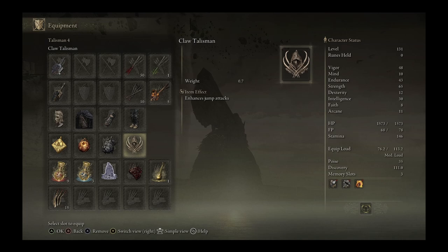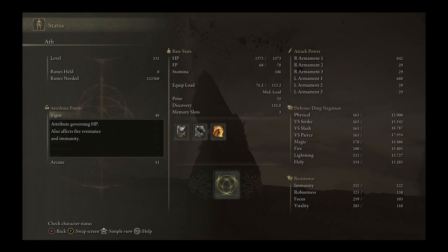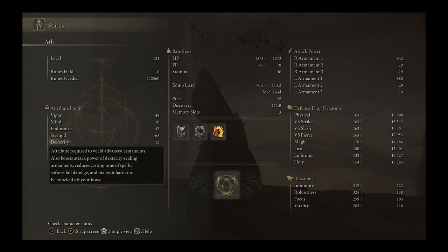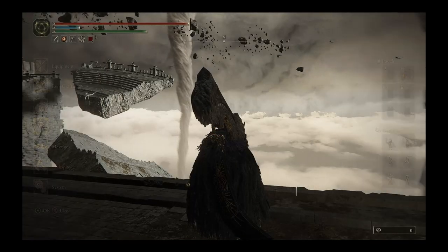and the Claw Talisman, which is in my opinion the bread and butter of this build — this talisman increases our jump attacks. The way this build works is we are focusing on doing as many jump attacks as possible. Currently we are level 131, with 48 vigor, 10 mind, 43 endurance, 65 strength, 12 dexterity, 30 intelligence, 8 faith, and 11 arcane. Keep in mind some of these stats are raised by the talismans such as the Radagon Scar Seal and the Star Scourge Heirloom.